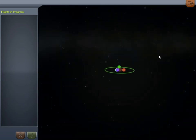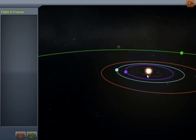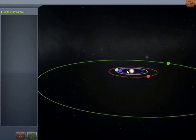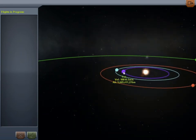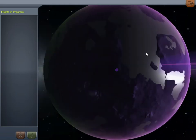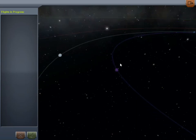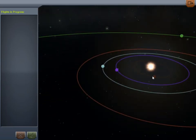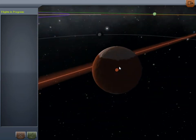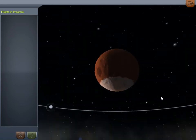Here is the solar system. Currently there's nothing else beyond this. You can go over here to Eve, Moho, Duna, and Jool, and then there is the sun obviously. Now that we're clicking this I can just go ahead and target things. This looks like an awesome-looking planet — hopefully we'll visit there someday. It's going to be either this or Duna. Obviously you can see some Mars analog with the giant snowcaps.